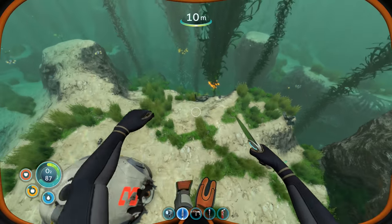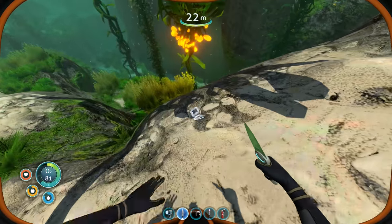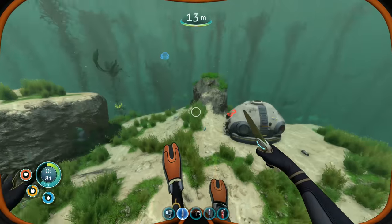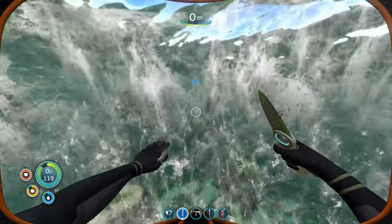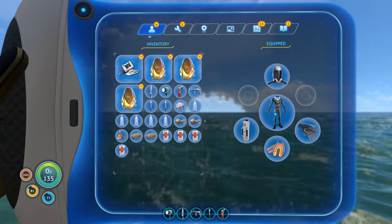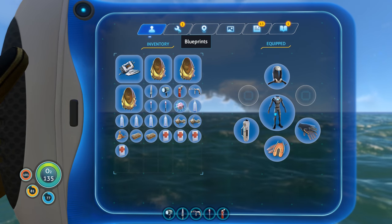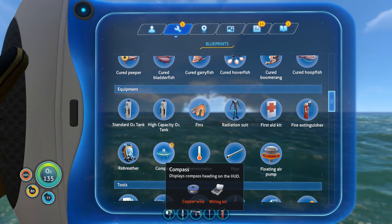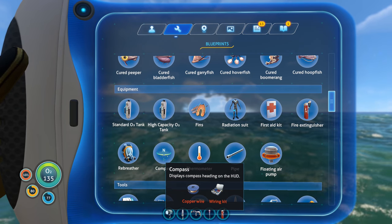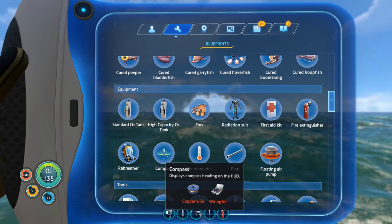Had the radiation blast, or whatever that was called. We have some blueprints for a compass and some other stuff. Everything around here looks pretty much the same as our area. We're actually kind of close to it. Good thing I'm still above water. Anyways, blueprints - the compass. Copper wire and wiring kit. Displays a compass heading on the HUD. So I guess that'll help me out - northeast, southwest, etc.